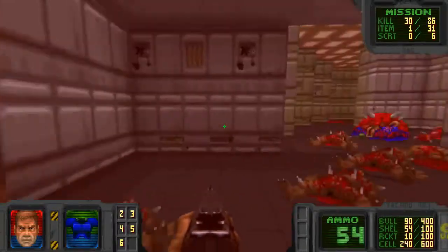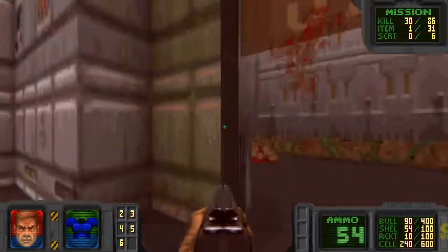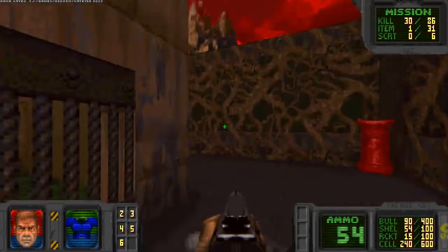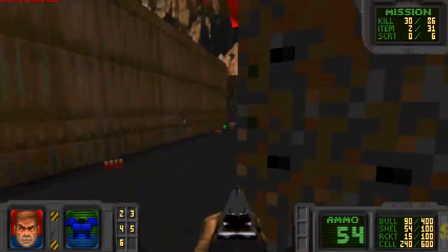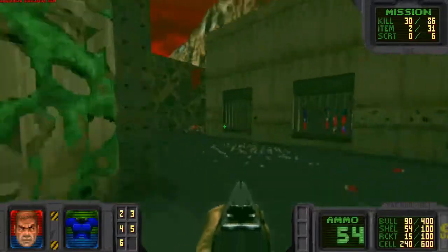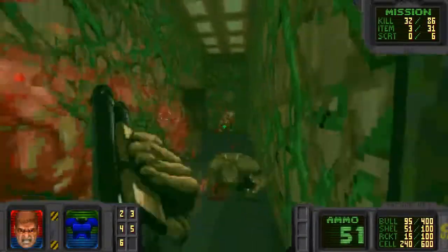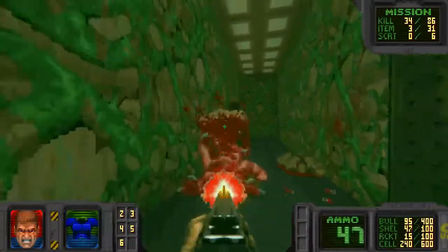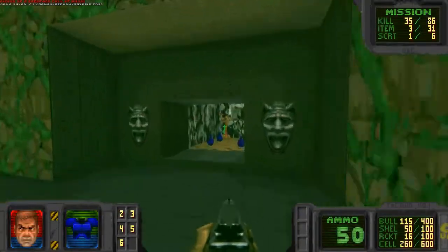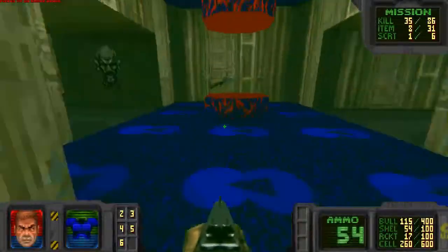I'm not going to reload just for that. Some more rockets — I'm a rocket man. I know I'm going to go into the slime, so I better grab the radioactive suit — radiation suit, whatever you want to call it. Also there's a secret area with slime in it — radioactive waste. I'm assuming it's radioactive waste. That's the only thing that would make any sense, because it's a nuclear power plant, or at least it was in the previous episode. There was a power plant, so I'm assuming this is nuclear waste.